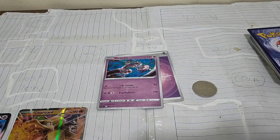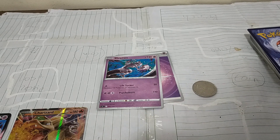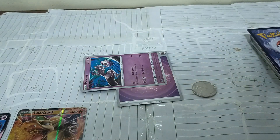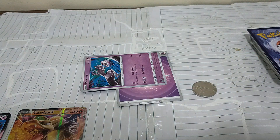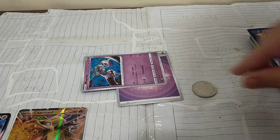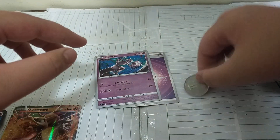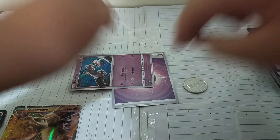Here are some special conditions that are in the Pokemon TCG. Asleep: turn a Pokemon anti-clockwise to show that it's asleep. You're not allowed to attack or retreat. Between turns, flip a coin. If heads, the Pokemon wakes up. But if tails, then the Pokemon stays asleep.